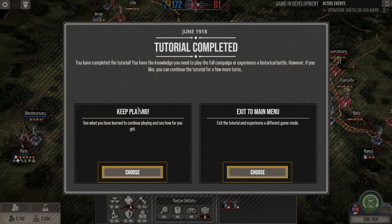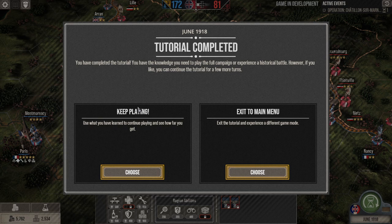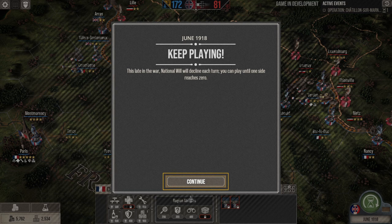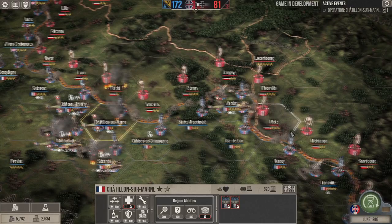We've completed the tutorial. We can either exit to the main menu or keep playing. Turns are one month each, and they said three to four more turns are allowed in the demo. This late in the war, national will declines each turn and you play until one side reaches zero. The Germans' national morale is about half of ours, so we have an advantage. Now the training wheels come off.